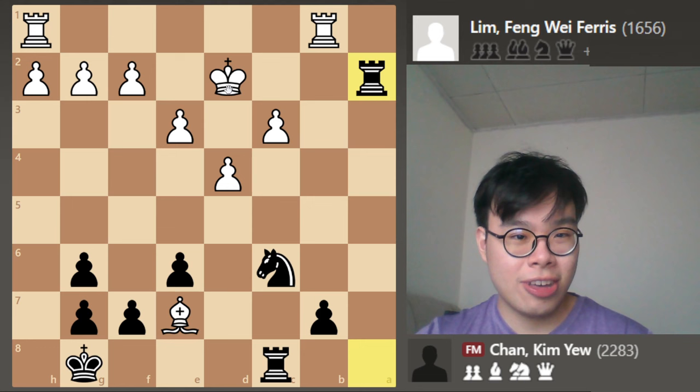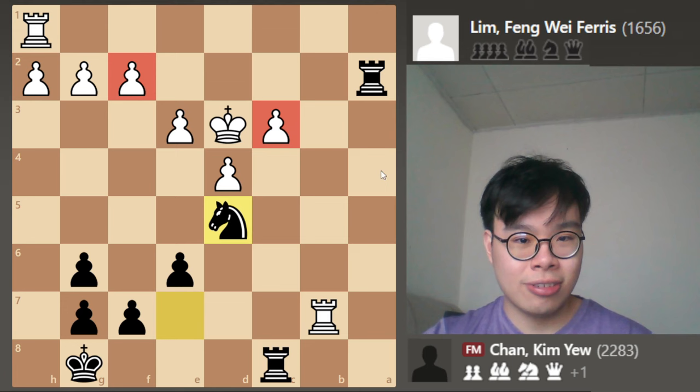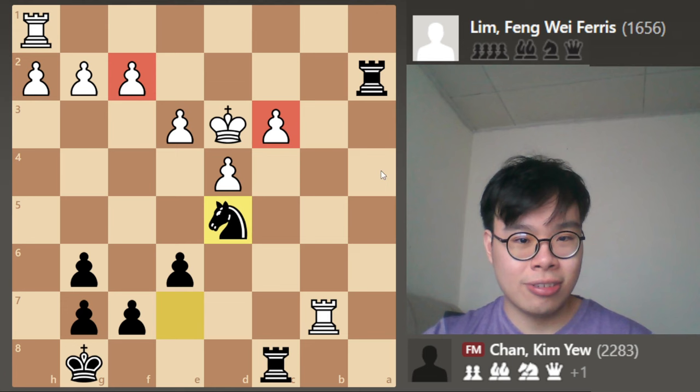Bg6, takes. Bishop takes e7 would not have helped, because after Rxa2, well this is an intermediate check, so the king has to move — for instance d3 — and after Nxe7, Rxb7, simply Nd5 hitting this pawn on c3, and the pawn on f2 is also hanging, so white has to go for c4. Simplest to me seemed to be Ra3, it's a check so the king has to move, and now we simply pick up this pawn and white only has a pawn for the piece — it's a done deal. White played Bg3, but now I'm winning back another pawn, and white only has one pawn for the piece. Simply traded off the bishops, took the pawn, and ended up winning the game very easily with the extra piece. Rd3 winning the pawn on d4 and then also the pawn on f4, so white finally resigned.